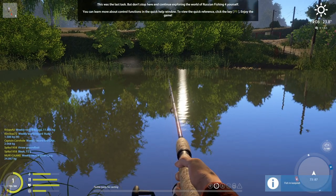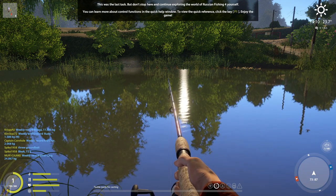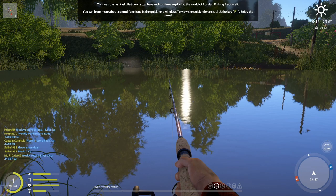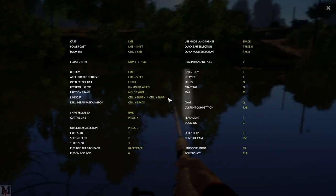This was the last task, but don't stop here — continue exploring the world of Russian Fishing 4 yourself. You can learn more about control functions in the quick help window, which is F1. This shows all the quick controls for your rod: float depth, retrieval, accelerated retrieve, hook set (which is Ctrl + right mouse button), and more. I highly suggest studying this to get the idea of what's going on in the game.